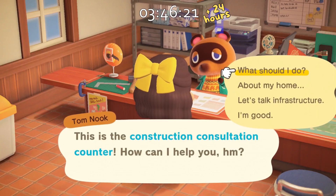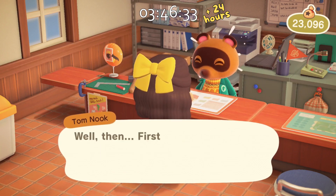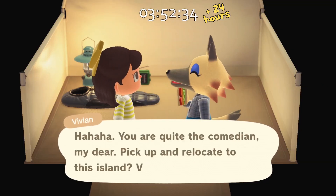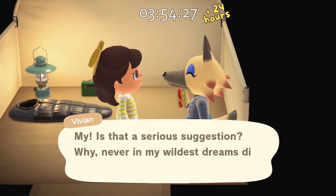I found the hair with the big bow and yes I did buy it in nearly every color. Anyway, I had a campsite villager and it was Vivian. I decided to try and invite her to live on the island but for the life of me I could not get her to move in — she just wouldn't do it. She said she wasn't interested.